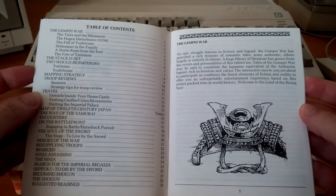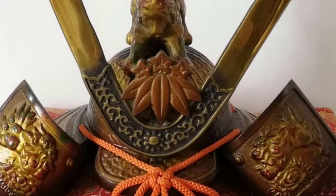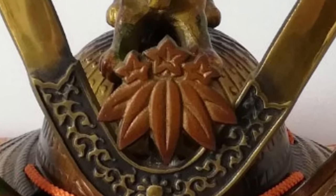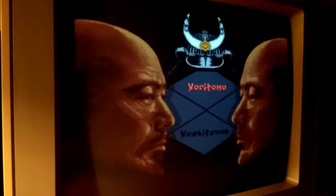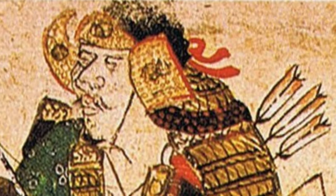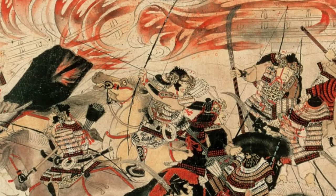Lords of the Rising Sun takes place amidst the years of the Genpei War. Your mission is to guide the Minamoto clan to victory over their arch-rivals, the Taira. You assume the role of either Yoritomo or Yoshitsune of the Minamoto, two of the surviving sons of Yoshitomo, who met his demise following the Heiji Rebellion of 1159.